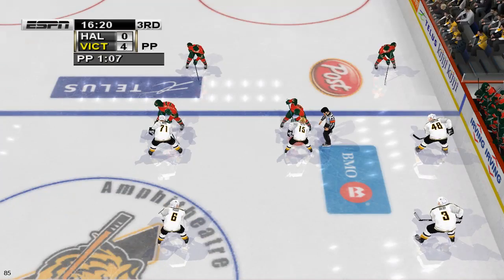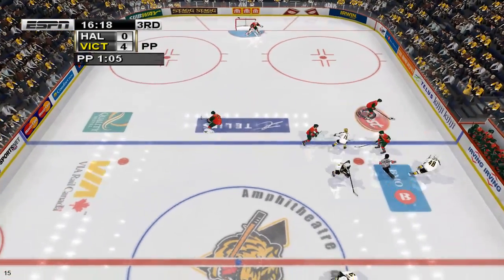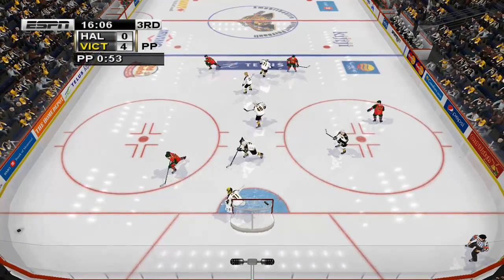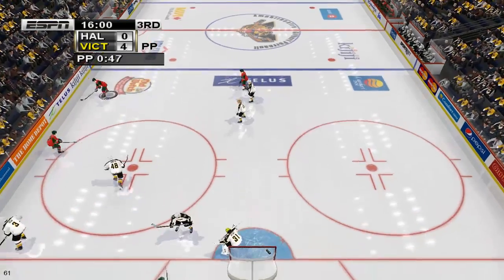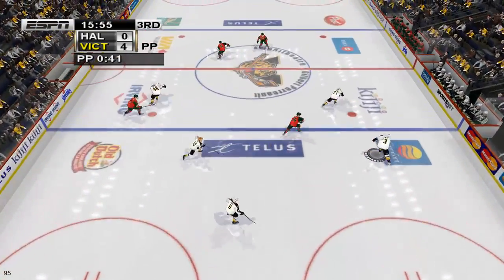The puck is about to be dropped. This man has tremendous concentration and he uses it well on the draws. Just watch the way his team lines up — they know he's going to win it. Play back. Quick shot — pad save! Play it across. For the wrist shot — goaltender stopped that. He used the pads to make the save.